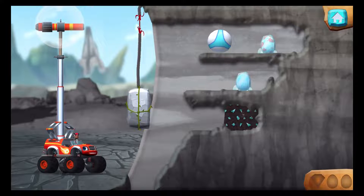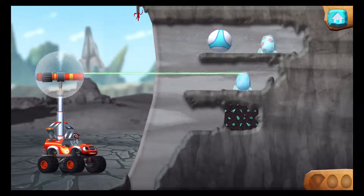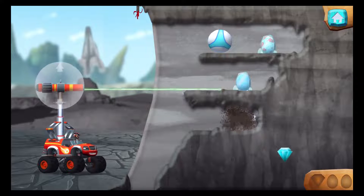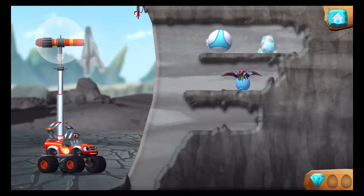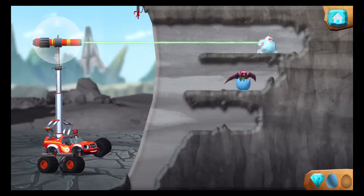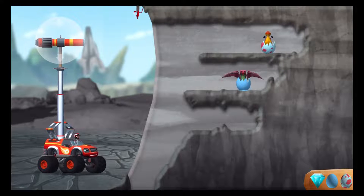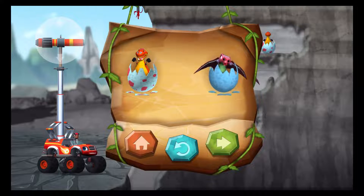Aim the laser at the red frayed part of the rope to cut it and drop the rock! You found the prehistoric gem!